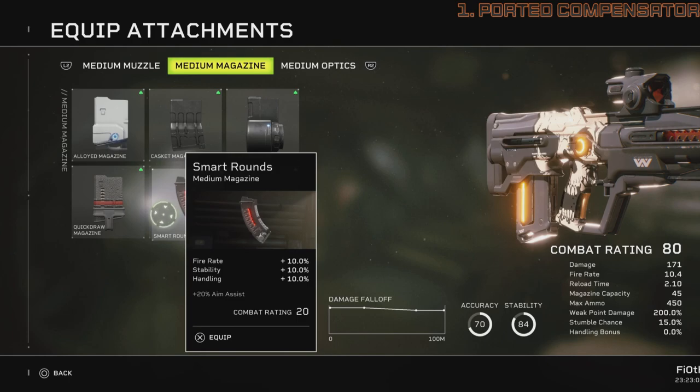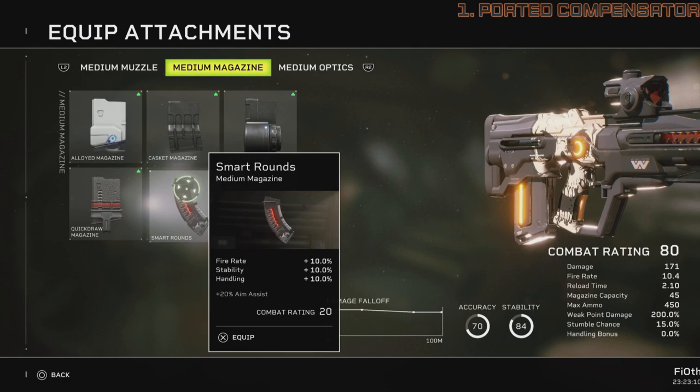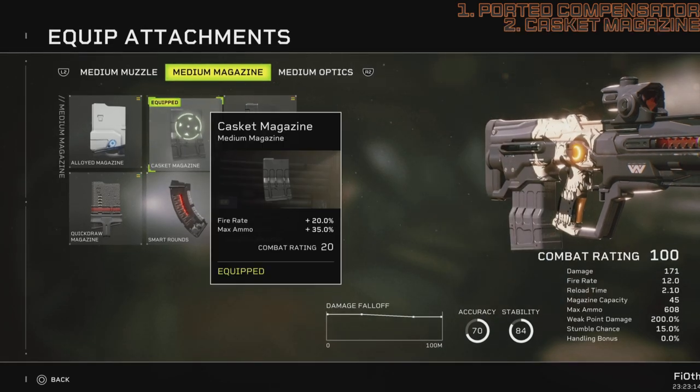Usually I'd go for smart rounds — it's one of my favorite attachments — but for this specific weapon I'll go casket for two reasons: it takes our fire rate to 12, which is a substantial combo increase over the 8.8, and the extra ammo you'll be carrying is also very serviceable at higher difficulty settings. I think this is the ideal choice.